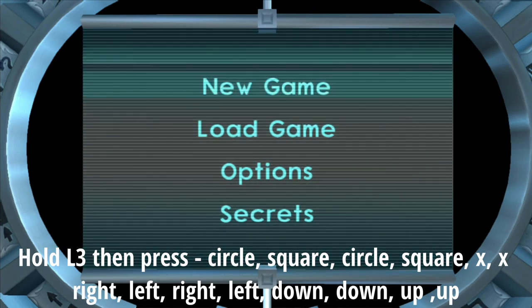Now you just want to enter in the second code that I'm also showing on the screen right now. While you're entering both codes, make sure that you're still holding L3 while pressing all of the buttons.